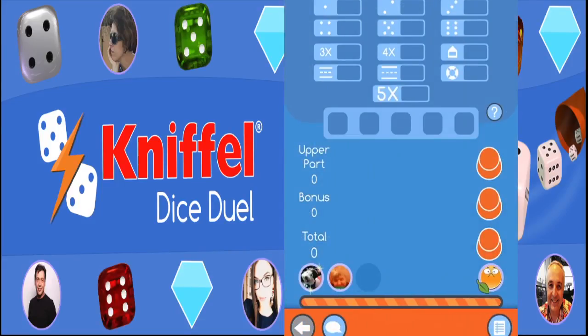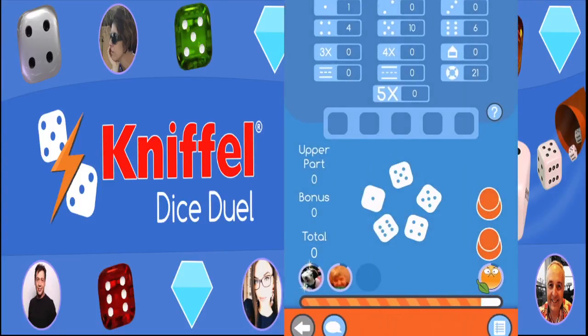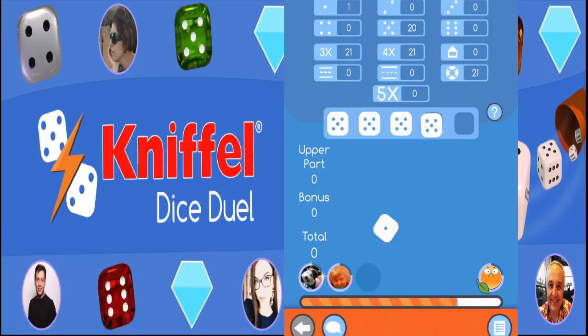The objective of Dicestool is to achieve the maximum number of points on the scoreboard. The players roll the dice in succession once per round. Each player can roll the dice up to three times. The first roll takes place with all five dice.